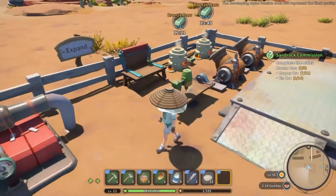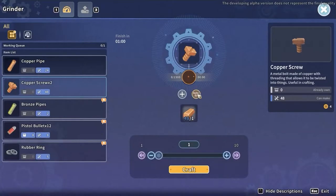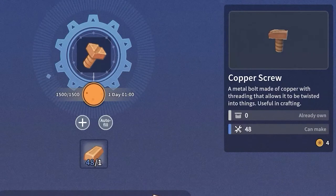In case you want to avoid spending your gold, interact with the grinder in your workshop, where you will find a recipe that will allow you to convert one copper bar into two copper screws.